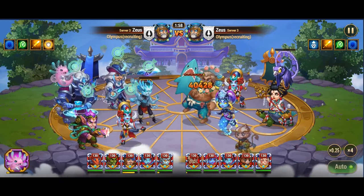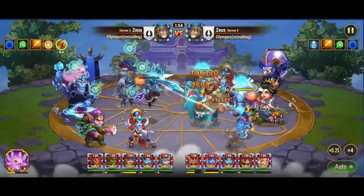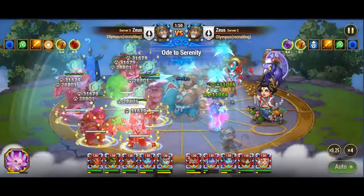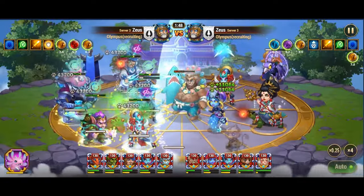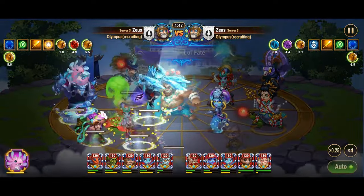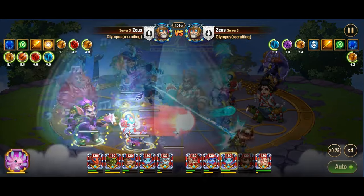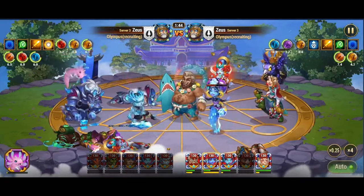With each ally receiving a substantial health regeneration boost for 8 seconds, Martha's healing prowess shines brightest in the heat of battle. Additionally, Martha's Healing Brew ability enhances her healing capabilities even further. While the totem is active, the ally with the lowest health receives additional healing, ensuring that those most in need of assistance receive the utmost care.